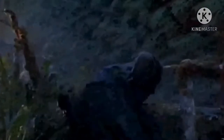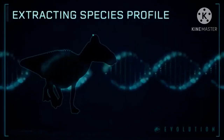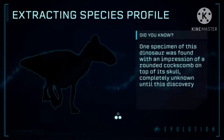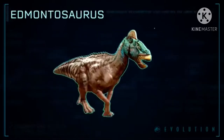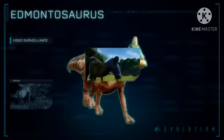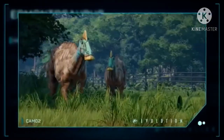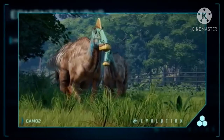First of the Sorna-only dinosaurs is another sauropod, the Mamenchisaurus, which is massive. Another interesting one was the Edmontosaurus, which we have sadly not yet seen in the Jurassic franchise up to this point — apart from a skull in the T-Rex nest, but other than that, that's it.